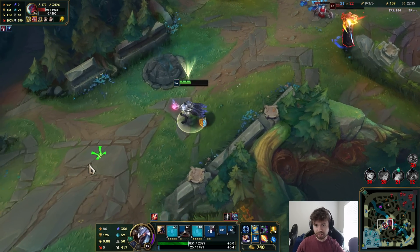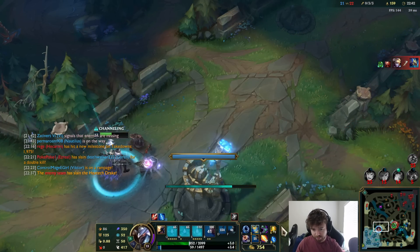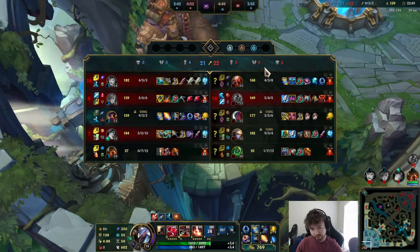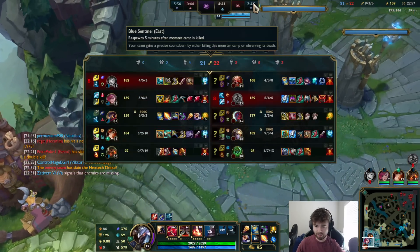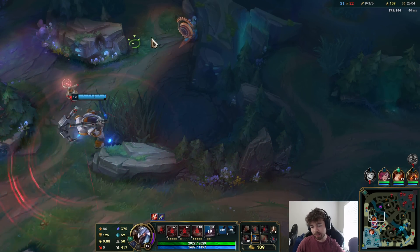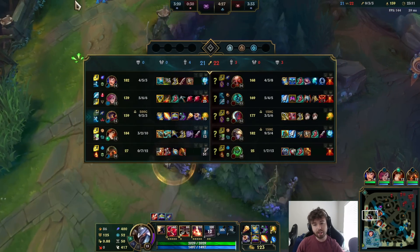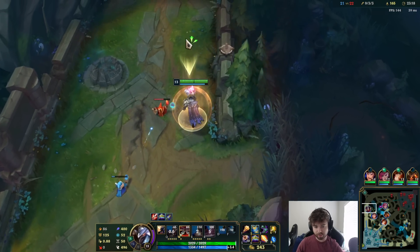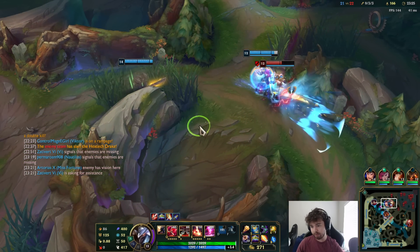If I had mana I could fight this guy but I don't. I killed Hecarim even though he's super tanky and I don't even have Void Staff, just because my Lich Bane is dealing so much — it did 600 damage in a single fight. They might immediately go to Baron. The issue is Hecarim just keeps jumping on our backline and we have no realistic way of killing him, so maybe we just have to ignore our backline and only go for their backline, because I can kill their backline very easily.